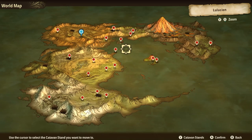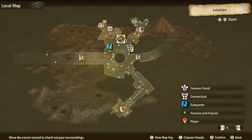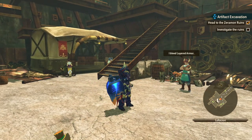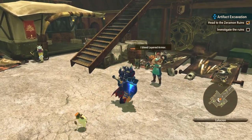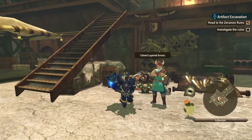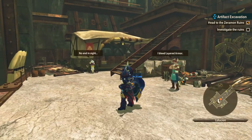Now, to start this quest line, you will need to be in high rank. Once you get to high rank, you're going to head to Lelucian. Once you are here, you're going to head to the southern end of the map towards where the smithy is. This is where the layered armor smithy is, because this is actually where you can make layered armor out of anything in the game so you can look as pretty as you want to.